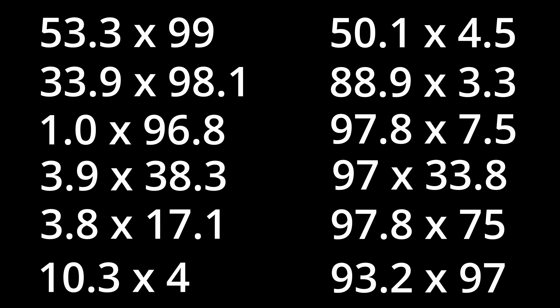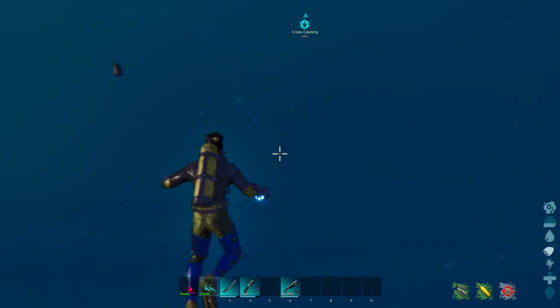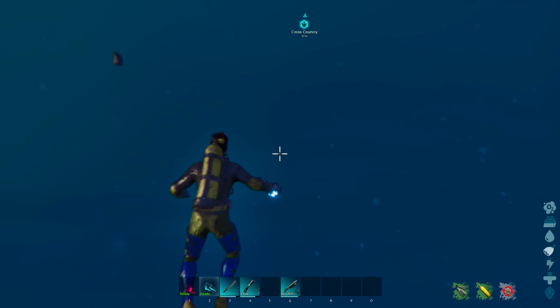Now let's go ahead and get to what the coordinates actually are. We're going to be starting with the eastern small pearl cave and going counterclockwise all the way around. The coordinates will be showing up on screen in that order, from here to here to here and so on, all the way around to the last one.